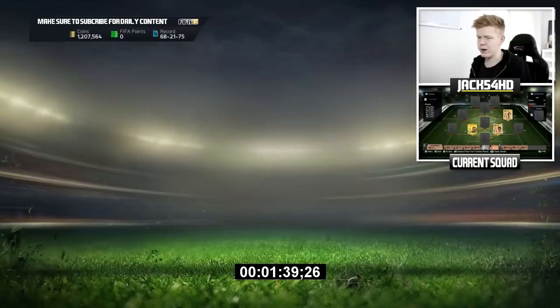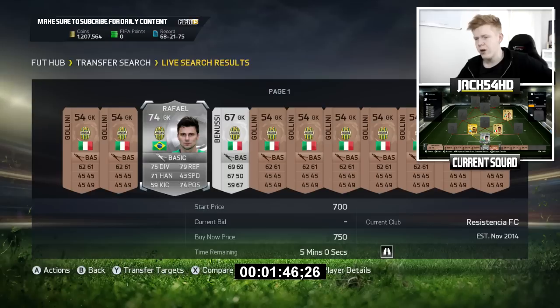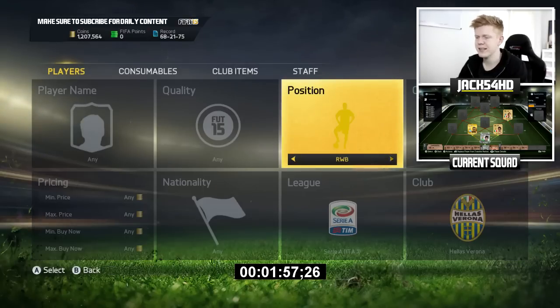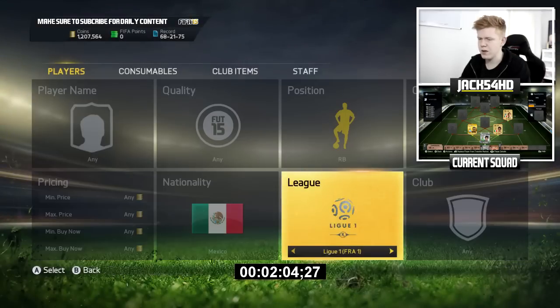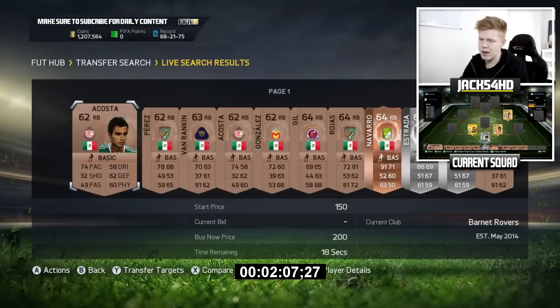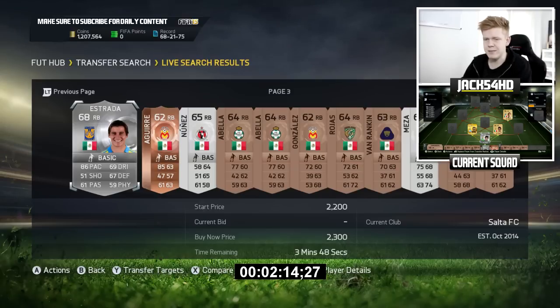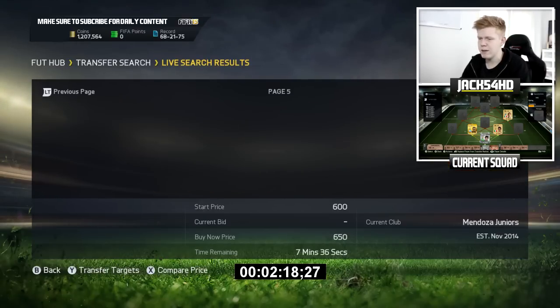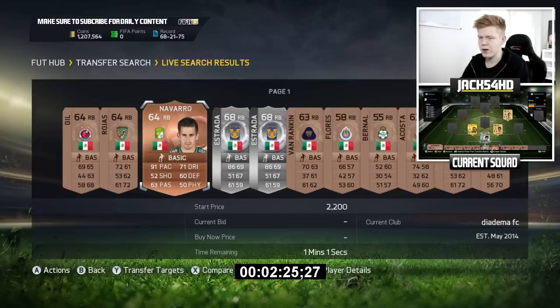Let me have a look at the goalkeeper. There's Raphael for the goalkeeper spot — I could go ahead and buy him. I'm trying to think through the logic of what I'm doing. Let's go Mexico and have a look at some Mexican right-backs. There's going to be a load of silver ones — 86 pace, Navarro with 91 pace. Maybe we could switch things up and get some lower-rated players in here to change things up. We're going to go with that 91-pace guy — why not. We need more diversity in this team.